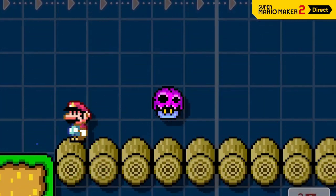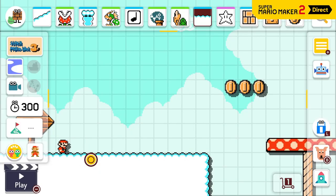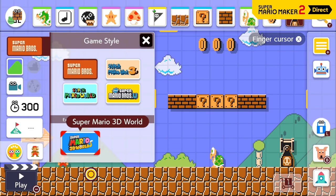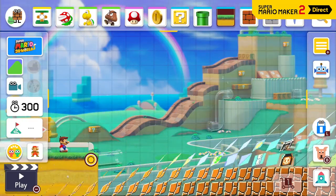Rumor has it that some items will even transform into something else come nightfall. Once you've unlocked the night versions of themes, you don't have to place the moon course part to use them. The Super Mario 3D World game style is finally available. The way this game style works is very different from the other game styles, so the course you're working on will clear if you toggle between them.